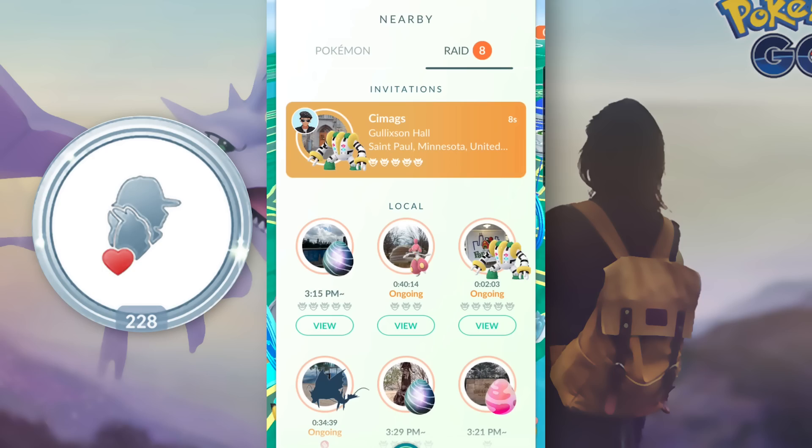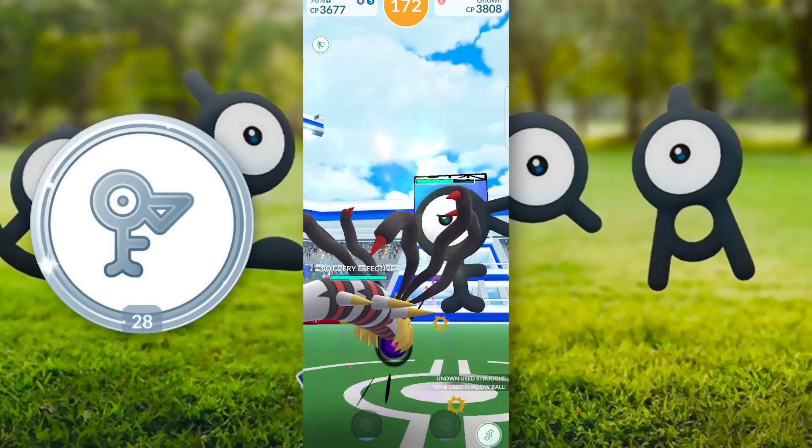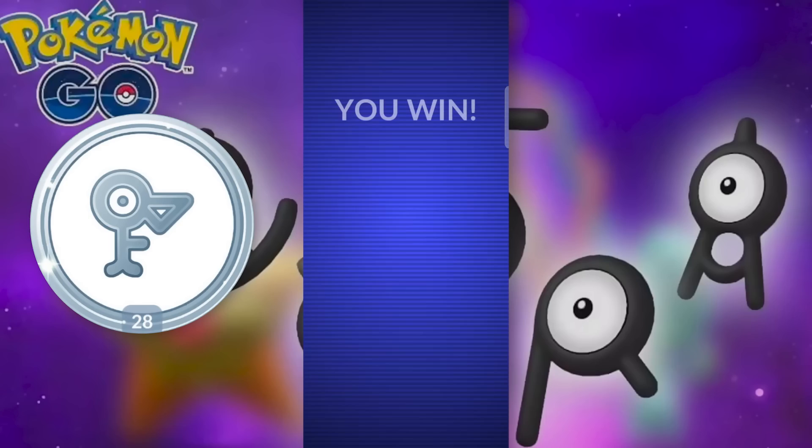Coming in at number one: Unown. Getting the Platinum of this medal is pretty straightforward — all you have to do is get at least one of every single Unown that currently exists in the game. The best way to collect these is to trade with someone who has them. Also, if you go to any of Pokémon GO's landmark events, you will probably find one or two Unowns. Make sure you are paying attention to your Pokédex so that you know which letters are missing. Once you get yourself this medal, it is definitely going to be satisfying.